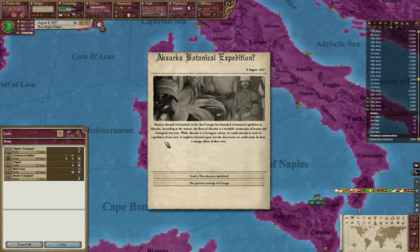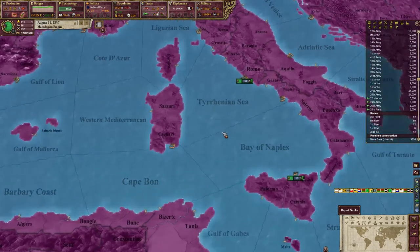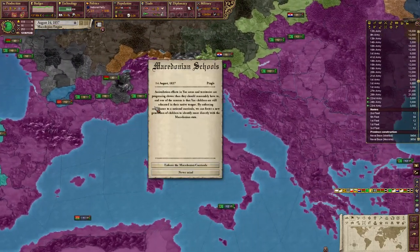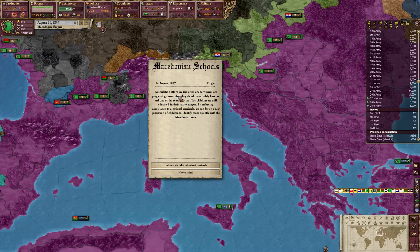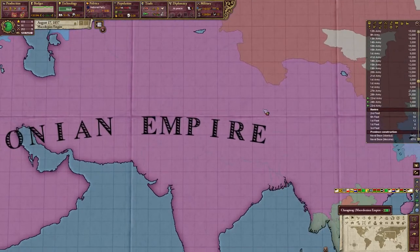There's an Axarca botanical expedition event — rumors abound that Georgia has launched a botanical expedition to Axarca. The flora there is apparently a variable cornucopia of beauty and biological diversity. Axarca is a Georgian colony, but we can attempt to send an expedition of our own. It might be frowned upon, but the discoveries have a strange lore. Let's go ahead and send the Macedonian expedition. There's also an assimilation event — assimilation efforts in unassimilated areas are progressing slower than they should, partly because children are still being educated in the native tongue. Let's enforce the Macedonian curricula.